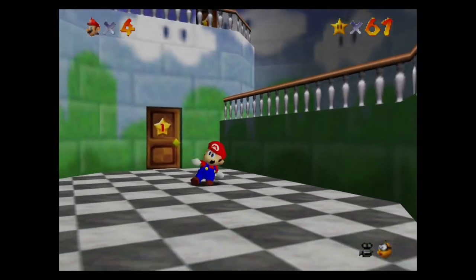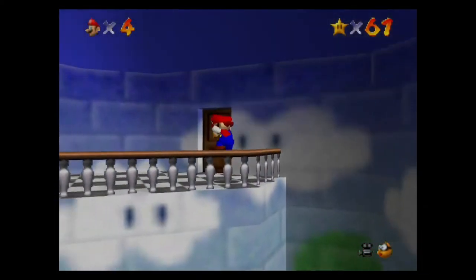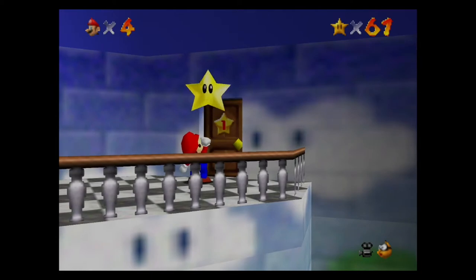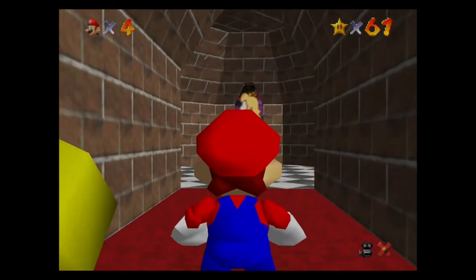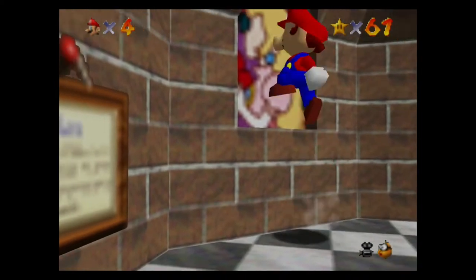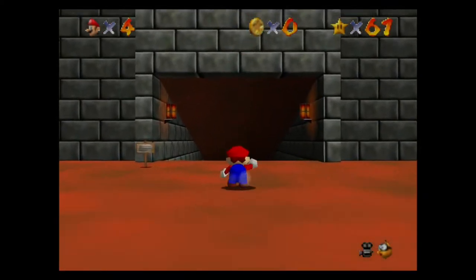So the first thing we want to do — the first secret star — is up here, a door we didn't go to. We could have gone to it in like the first episode but I decided to put it off until now. Reacting to the star power, the door slowly opens. It seems like there's not much to do in this room. If we jump into the main thing it does nothing, if we jump into the left one it does nothing, but if we jump into the right one specifically — Welcome to the Princess's Secret Slide.